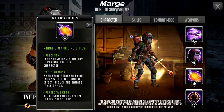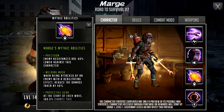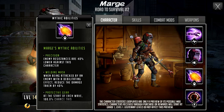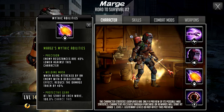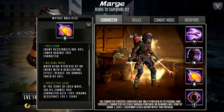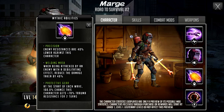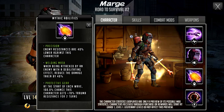Marge has mythic passive skills. As a control character she has Precision, which gives her 40% lowered resists when she applies control effects — very nice for controllers. The next passive is called Welding Mask: when being attacked by an enemy with a debilitating effect, reduce the damage taken by 40%. She isn't the tankiest character but she'll take reduced damage from anyone attacking her with that control — pretty decent.